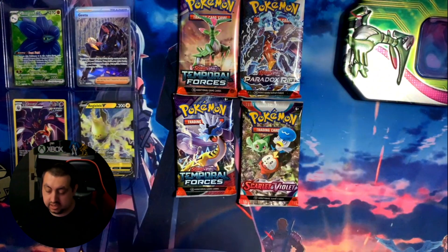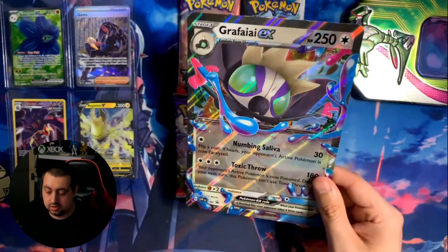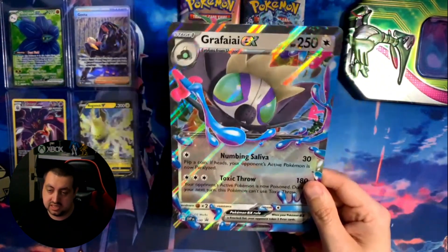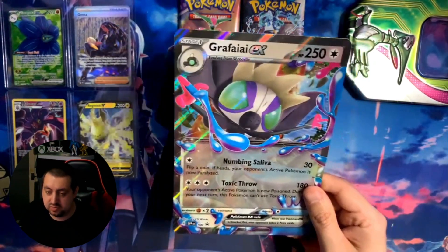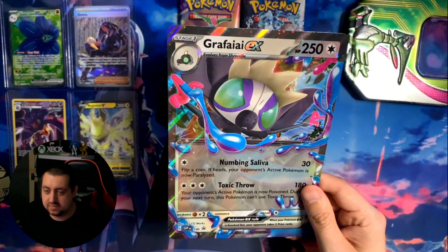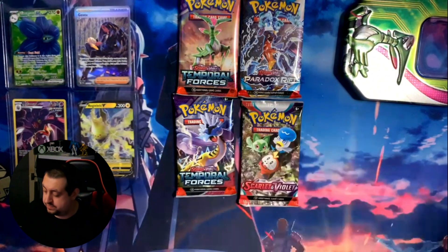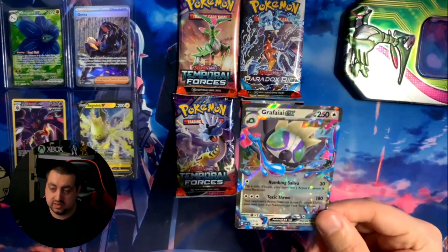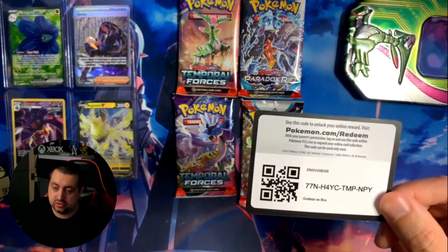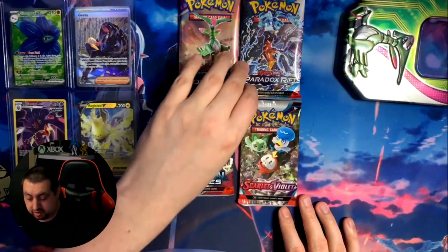Up next we have the Graphite EX bundle. You obviously get the jumbo foil card, which looks awesome. We are going to be putting these on display - I'm probably going to get a picture frame and put a few of my favorites in, like I've done with my Yugioh cards, just to make the room look a little more welcoming. You also get a promo card and also the Graphite EX trading card that you can use. There is your code, and in this one we got two Temporal Forces, a Scarlet and Violet which we've never opened, and a Paradox Rift.